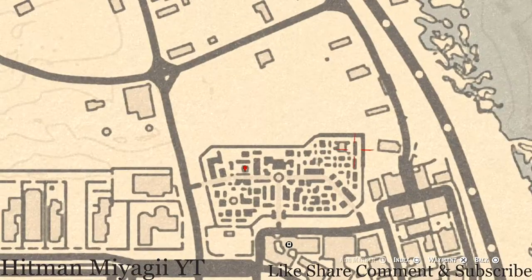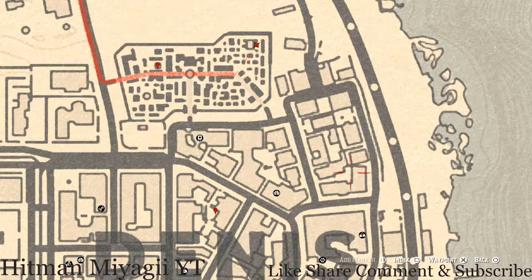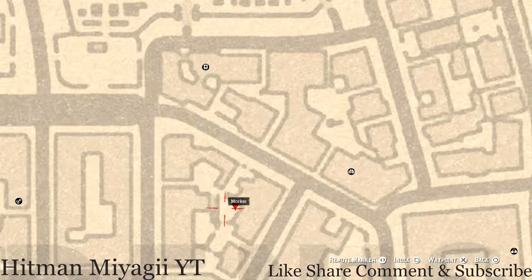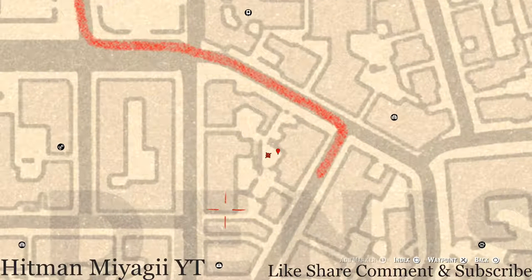There's a tarot card here — I cannot remember exactly which one it is. And right here at our next marker is another tarot card: a Four of Cups. It's on a box near a fountain — there's a fountain right near where that marker is.